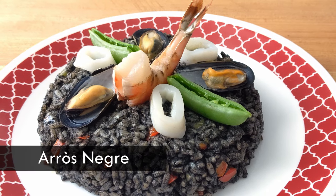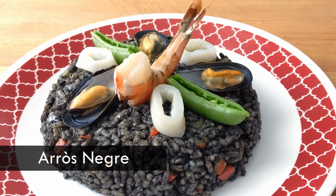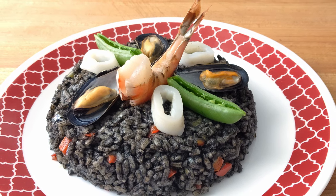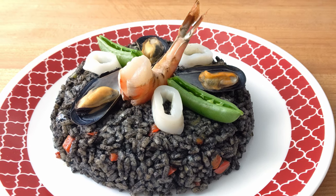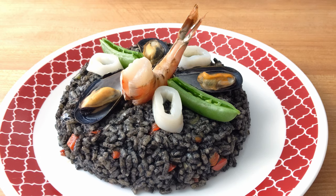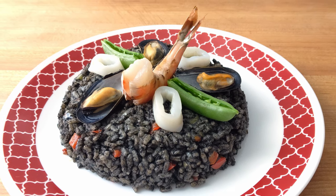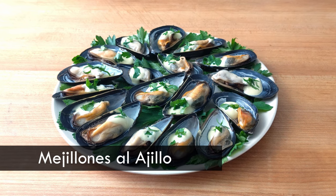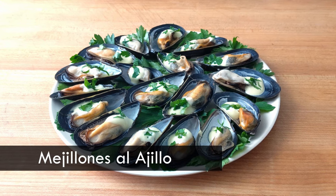Today I am making both arroz negre and mejillones al ajillo, also known as black rice and mussels with garlic sauce. Arroz negre comes from Valencia, Spain, and traditionally features both squid and squid ink, rice, cubanel peppers, sweet paprika, olive oil, and seafood broth. Mejillones al ajillo is also Spanish, but I couldn't pin down a geographical origin for this one in my research, so if anyone knows, please let me know in the comments.